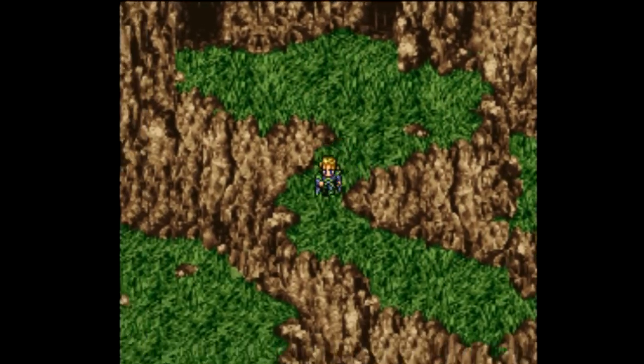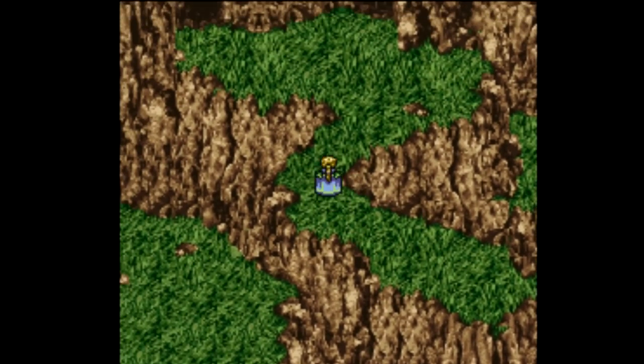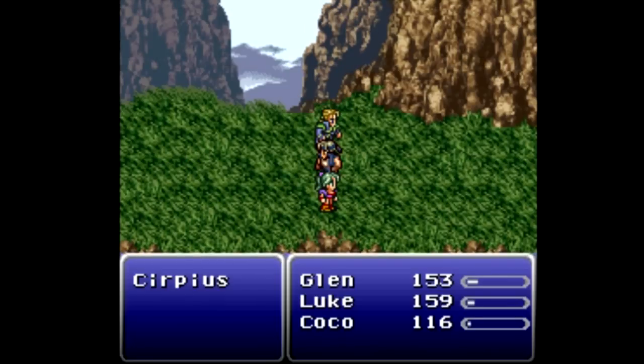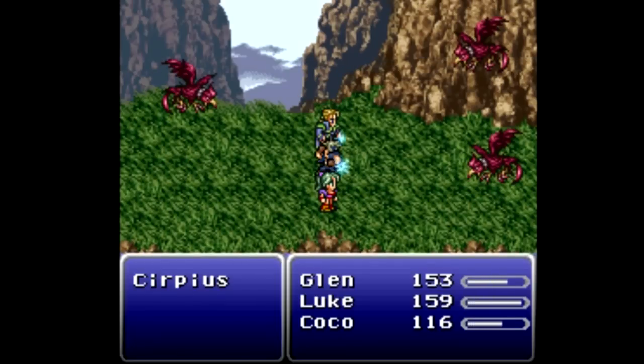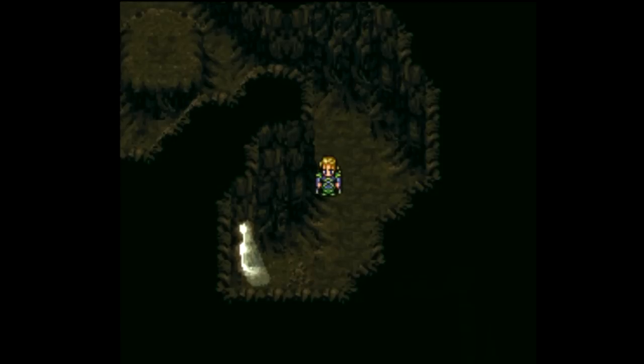There's a treasure chest down there but it doesn't look like we can get to it just yet, so we're going to have to keep going around and hopefully find our way to it. Pincer attack - this is the first time we have seen a pincer attack but it is the same enemies.